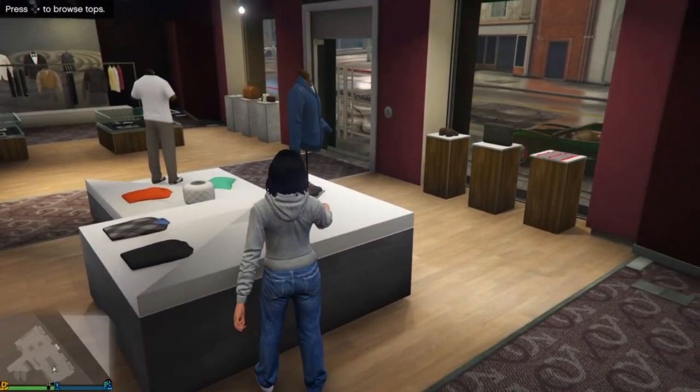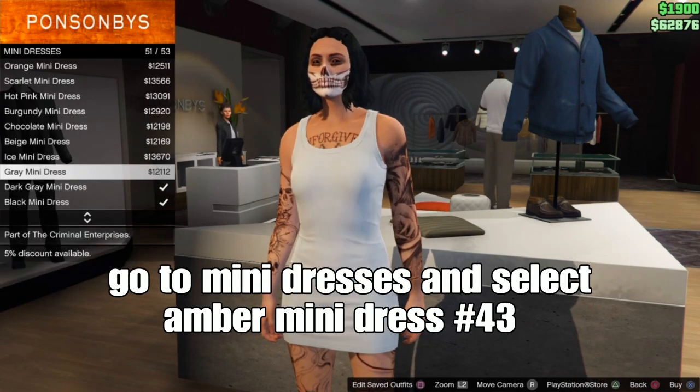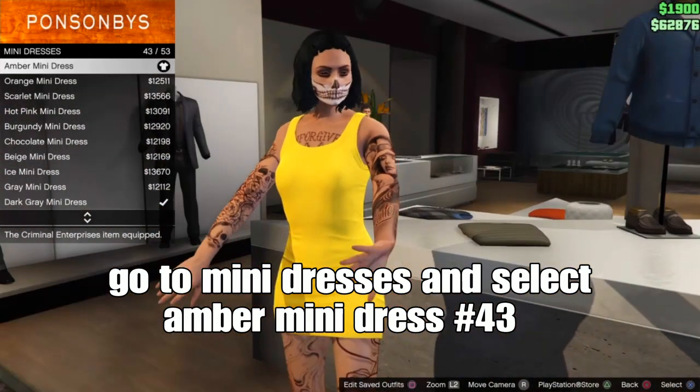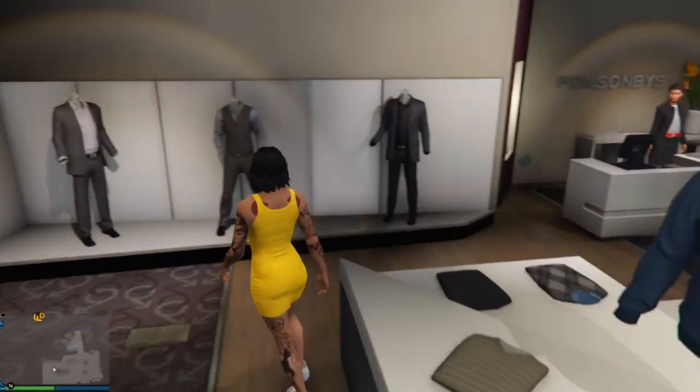Any coin store, doesn't matter. Go to the top section, going down to mini dresses, and select the armor mini dress — should be number 43. We use this yellow dress. From here, go down to shoes.